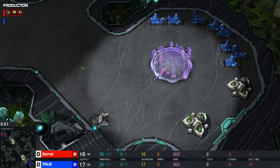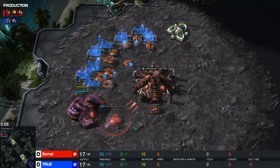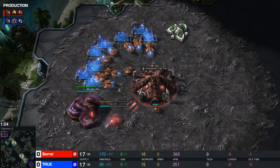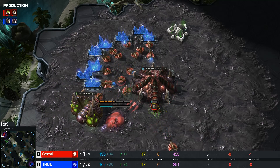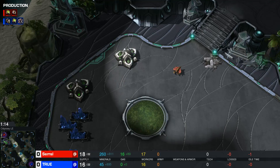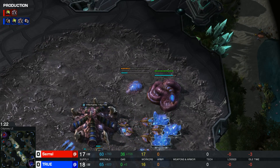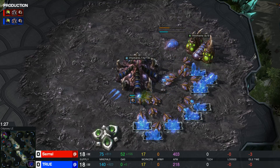We can see that True decides to go for the hatchery on the low ground first, while Zero throws down the gas geyser as well as the spawning pool on the high ground instead. This may be a tricky build that Zero plans to execute in this ZvZ matchup — he sent the drone out to the expansion and grabbed his hatchery, but in the meantime followed up with the gas geyser and spawning pool. Very standard, very safe Zerg vs Zerg play.